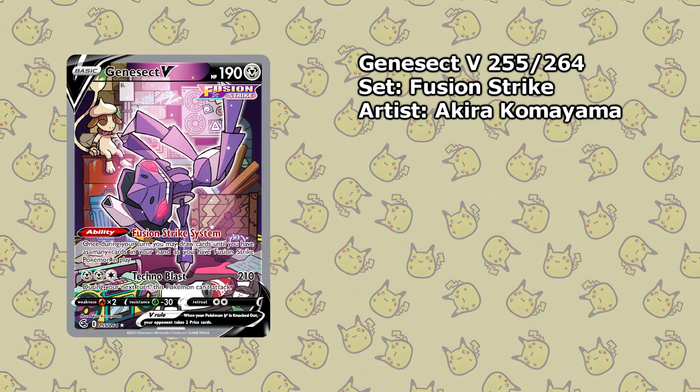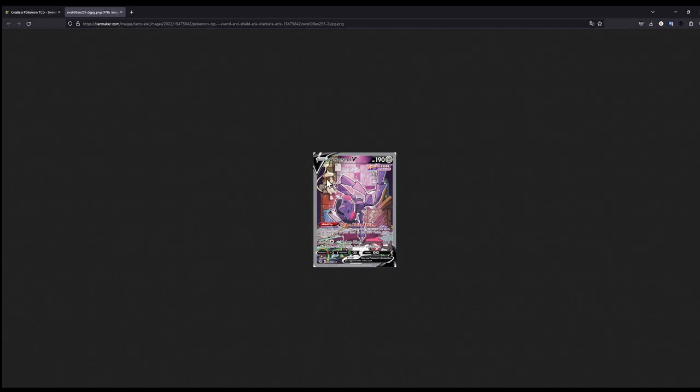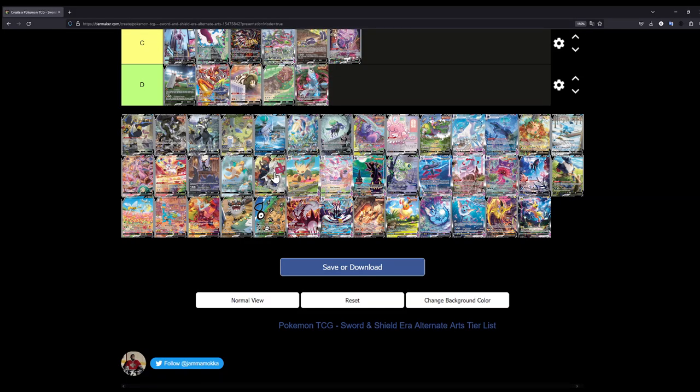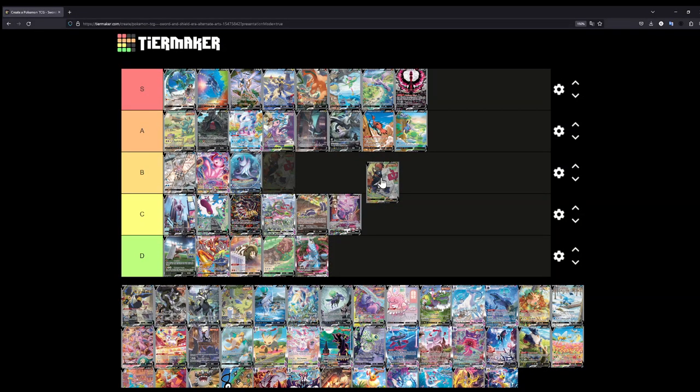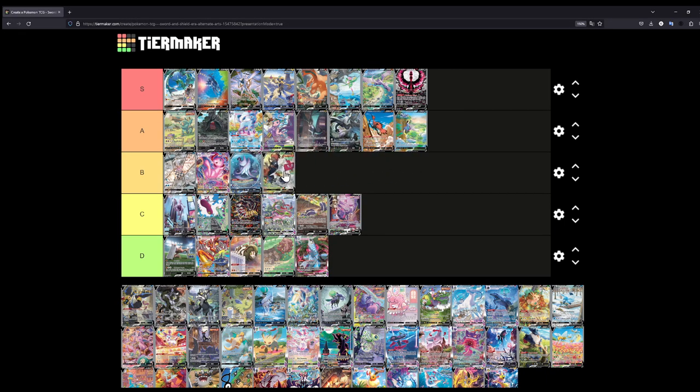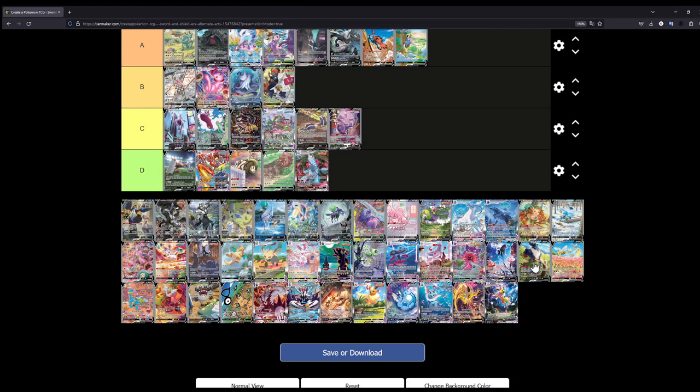For the Genesect, you have Smeargle in the background — a very interesting art style, different from the others. This was also one of the cheaper ones. Of course we also have the Duraludon with Raihan — I'll put this at B. If you just look at the card, you have the Duraludon as the focus with Raihan sitting together, enjoying a nice meal — looks like a curry. You have the Rotom phone floating above them, maybe making a video. This is really really nice. It might even be A tier, but I'll leave it at B for now.